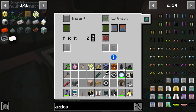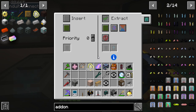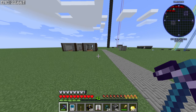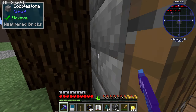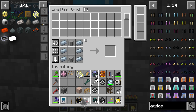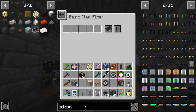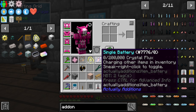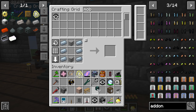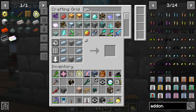Setting priority to one and negative one so everything goes into the right chest first. A whitelist filter to make sure only coke brick gets put in. Inside this filter we've got eternal fuel blocks — that's fine. The craft is queued so let's check on the mob crusher — oh, I have one already, cool.